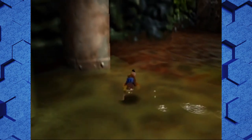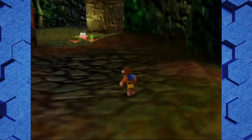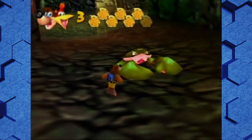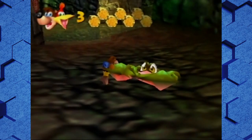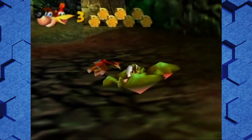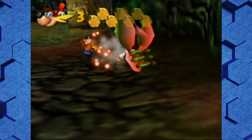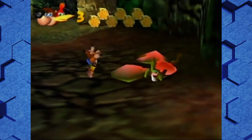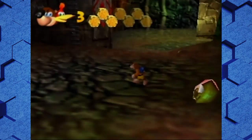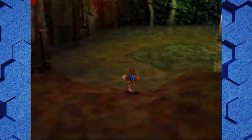Oh, look, it's a crab! It's just like in Treasure Trove Cove. You can't just punch him. He looks bigger than the other ones. He's beating the crab out of me, one might say. Okay, off to a good start.